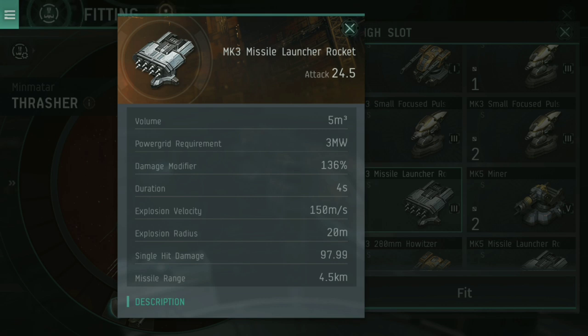That can be described simply: a missile launcher rocket is better against small ships like destroyers and frigates, whereas missile launcher standard missiles are going to be better against the bigger ships. That covers what I want to say with missiles.